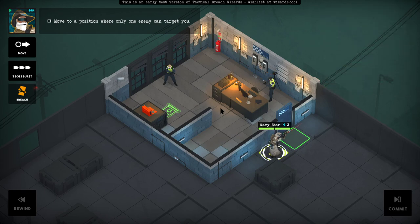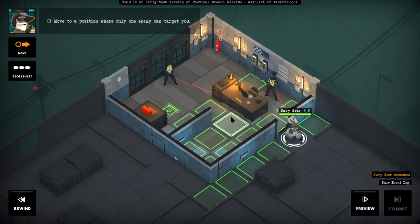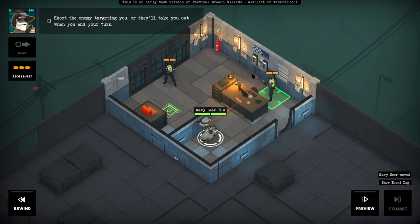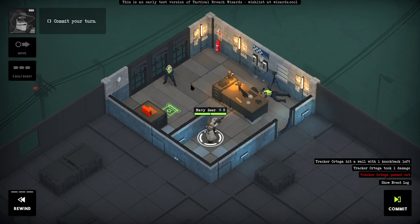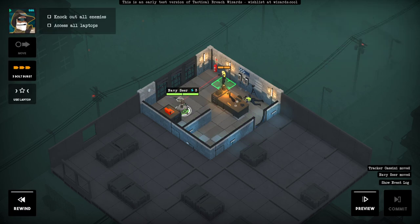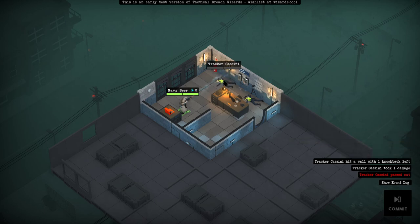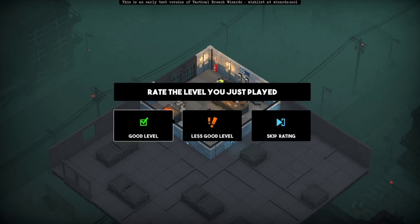So this is what they were talking about — this guy went through the police station and took everybody out. Only one enemy can target you. I'm going to breach. Shoot the enemy targeting you or they will take you out when you end your turn. Commit your turn. Knock out all enemies, access all laptops. Use laptop, and we're done. Yeah, that was a good level.